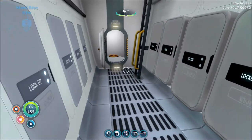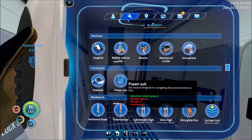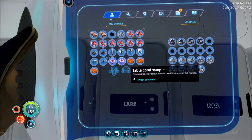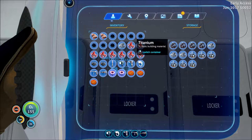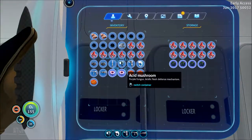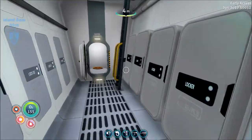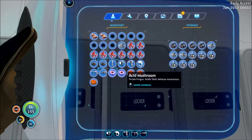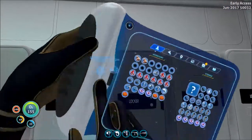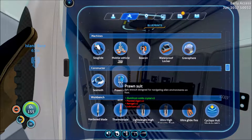So if you haven't guessed already, we are going to be building the prawn suit right now. Two plasteel ingots, two aerogels and lubricants. I don't think I can make the plasteel ingots — god damn it. Every time I think I'm going to start a video — that's seven. Need lithium also. Do I not have any lithium either? I seriously don't have a single thing of lithium.